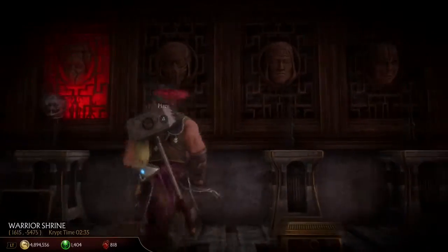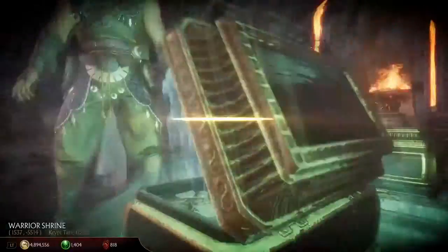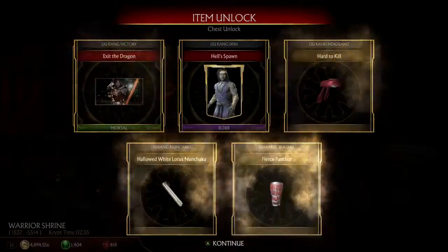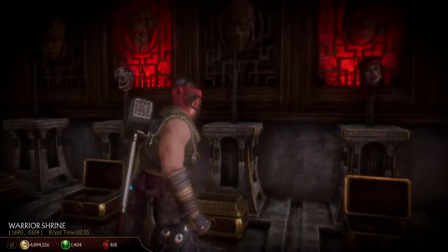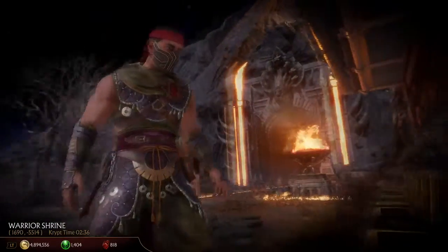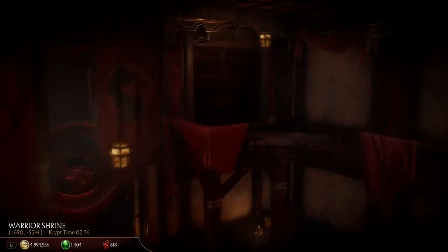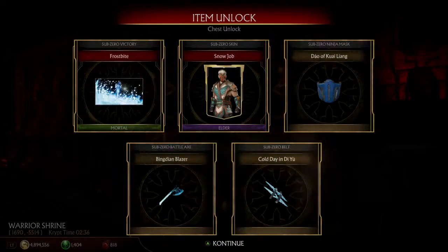I know I got a couple more. There's Liu Kang's head and I also have Sub-Zero's head. I'm just going to place all the heads to see whose I have and don't have. There's Liu Kang's gear. Here's Sub-Zero — oh my. That opened another door in the throne room. There's Sub-Zero's gear.